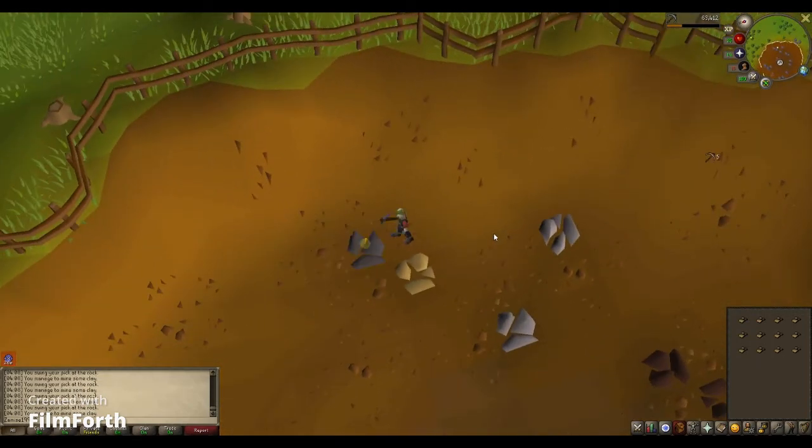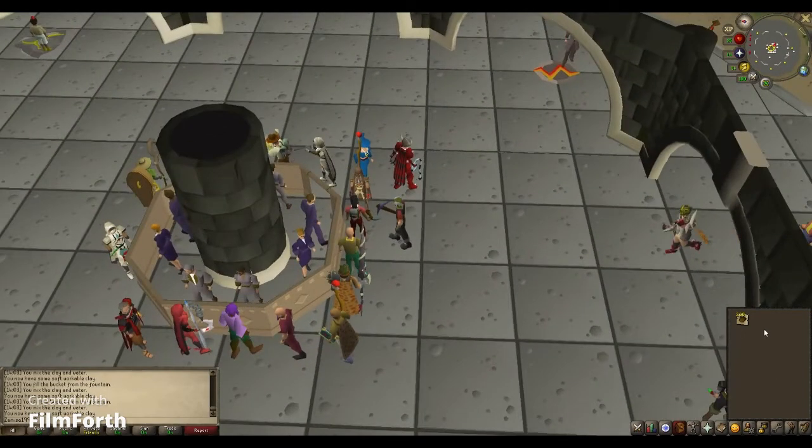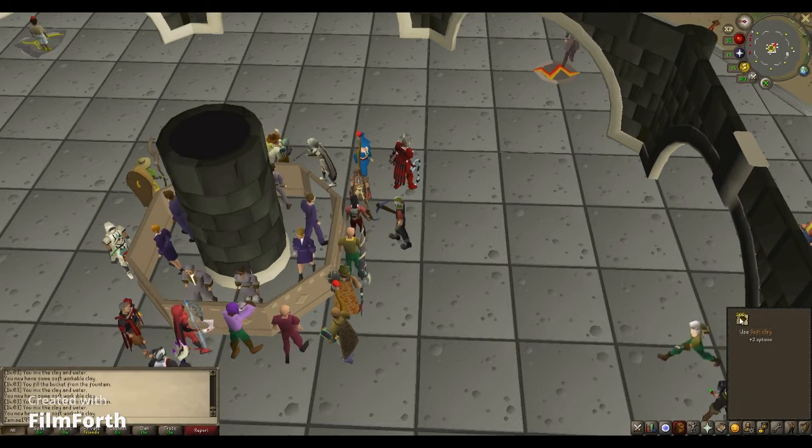When I get done mining, I will show you guys how to make soft clay, and I'll see you guys when I get there. We're back at the granite exchange. I was going to show you guys how to make soft clay — all you do is fill a bucket up with water and click on the clay, and it will turn into soft clay.